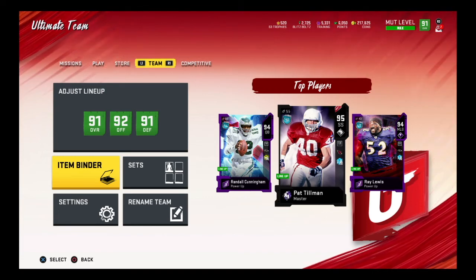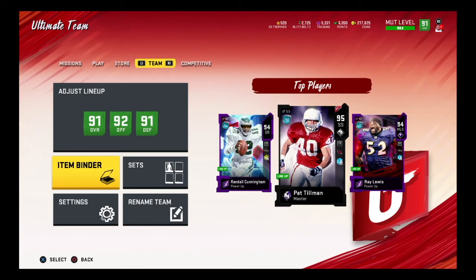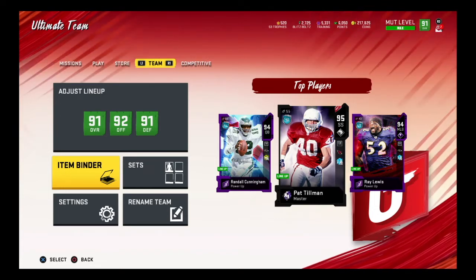What is up guys, this is Incredibly Average Joe bringing you another Madden 20 video. We are in the middle of the blitz promo, we have some other stuff coming out like the NFL 100 - all that good stuff. I thought I would go through a video and let y'all know the best ways to make coins right now. I actually went and just bought Randall Cunningham - I spent about 500,000 and bought him for about 240k. He's my new quarterback; I got rid of Cam Newton.